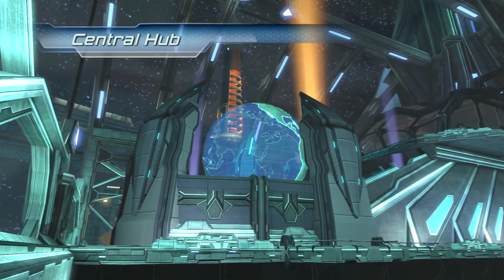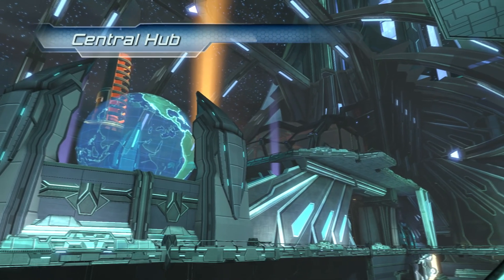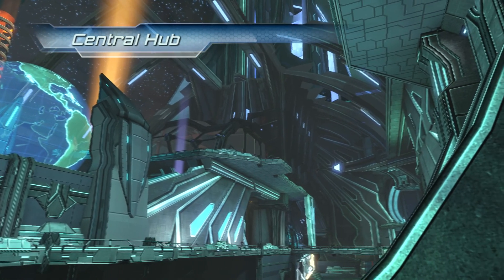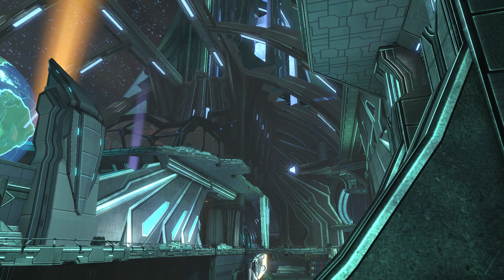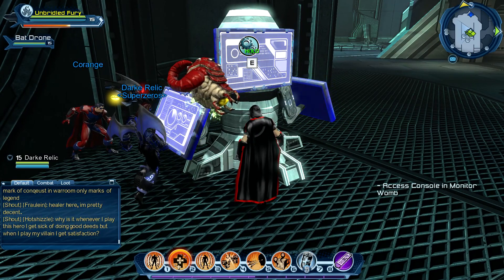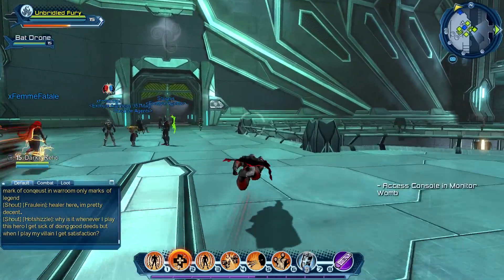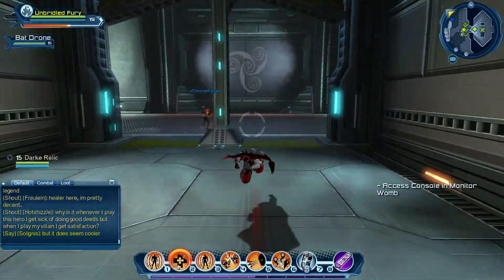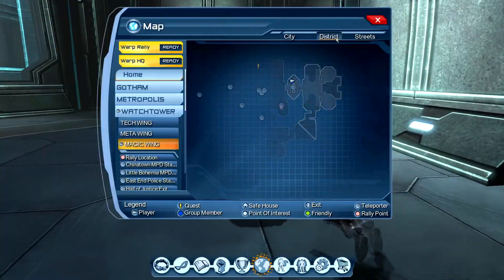Welcome to the Watchtower's central hub. You can get to just about anywhere in the Watchtower from here — all three wings, the mailboxes, the monitor womb, and the war room. The Watchtower itself is visible from Earth and maintains multiple security measures to keep the Society and villains at bay. Which is always good, keeping everything bad at bay. Overrated — just let them come. The place is full of superheroes, what are they going to do? Exactly. If they come to us, that saves us having to drag them down — it's just so much easier.